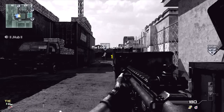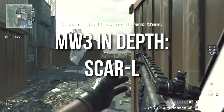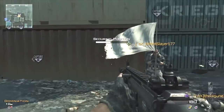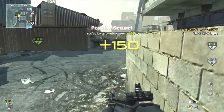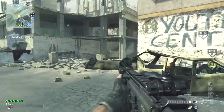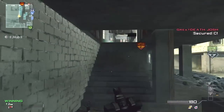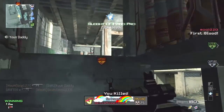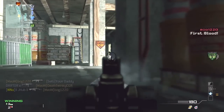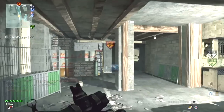Hey guys, Drifter here, welcome to Modern Warfare 3 In-Depth Scar-L. In today's episode you're going to get to see a lot of stealth gameplay, because this is probably my favorite stealth weapon in Modern Warfare 3. You're also going to get to see me unlock the gold camo about halfway in, but I'm not going to put the gold camo on the gun because I find it a bit distracting. And for those of you that stick around to the very end, you're going to get to see a clip or two from If It Were Realistic Juggernaut, which I've been filming since 6 in the morning. It's been a long day, but let's jump right into the stats of the Scar-L.